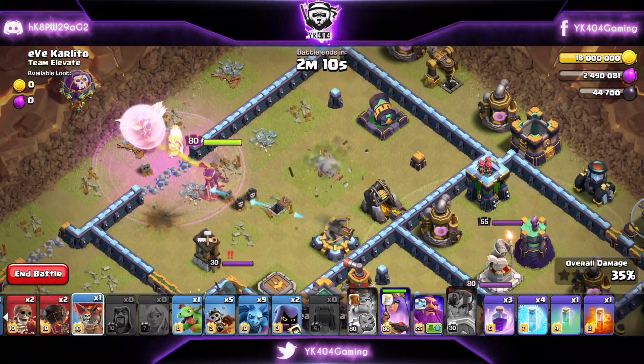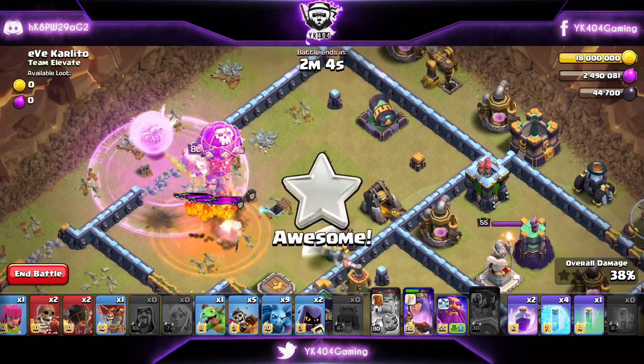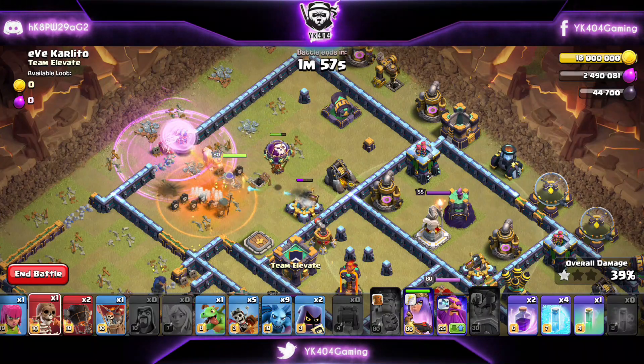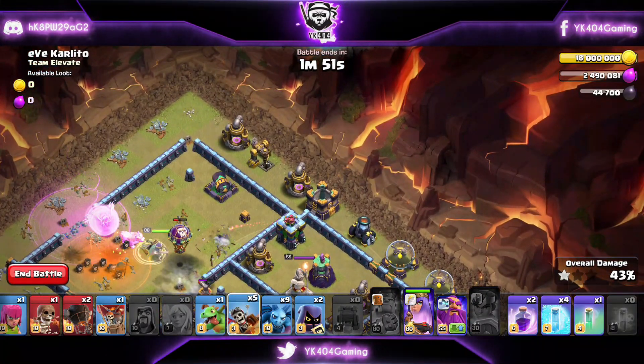The Queen took out the Eagle Artillery as well — that's really good. Rage up the Queen; Lava Pups are here, let's Poison. The Balloon should be able to grab a couple of Seeking Air Mines or so — it didn't, so we got unlucky. But the Super Wall Breaker gives the Queen access to the core of the base, and then we're just waiting to start the Dragon Riders.